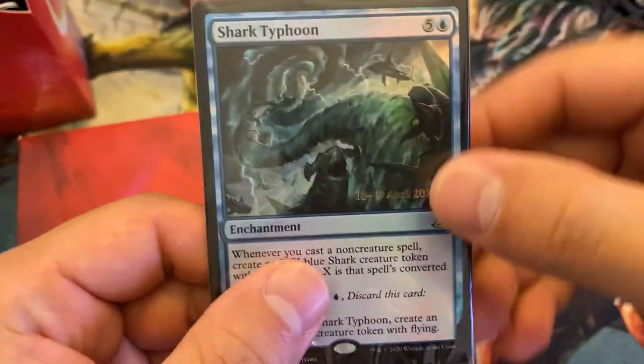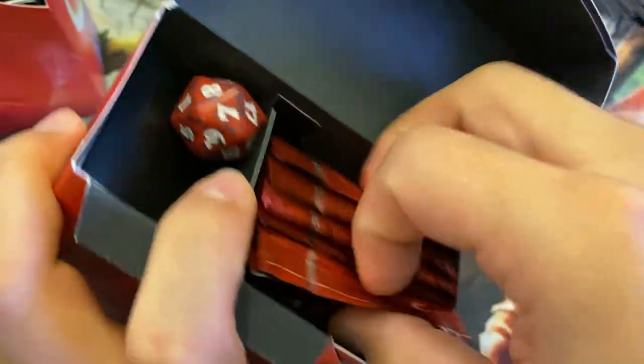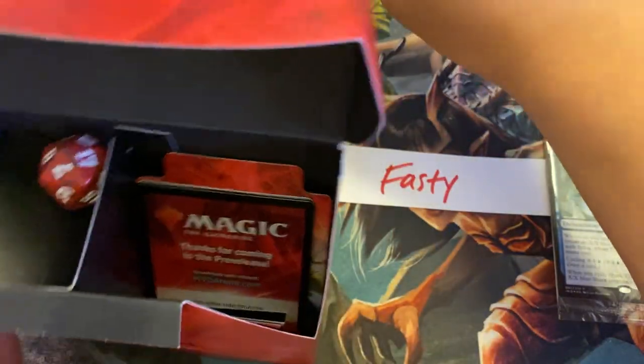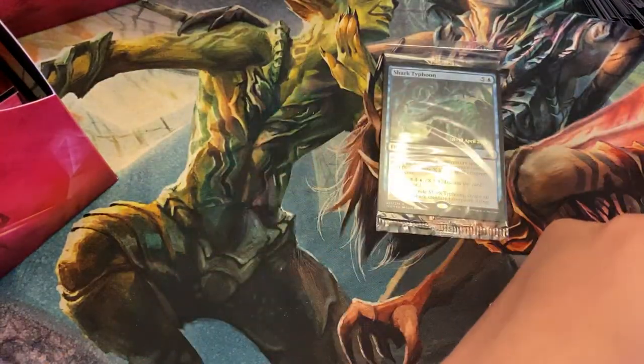Oh, a Shark Typhoon — super nice pre-release card. And we got six packs. Interesting — all of these have been red dice. Have you noticed that? Red dice, red dice, and another red dice. Anyways I just wanted to point that out. Alright Fasty, let's see what we got — six packs.